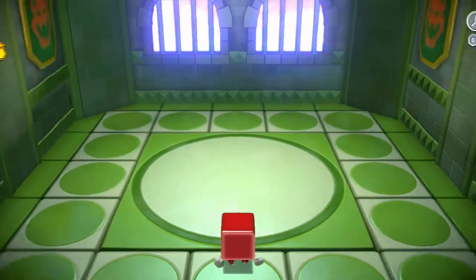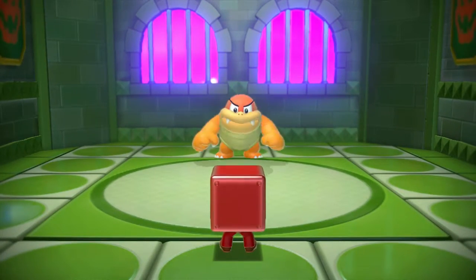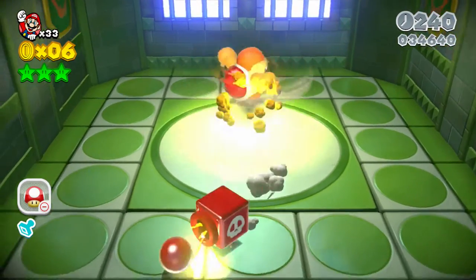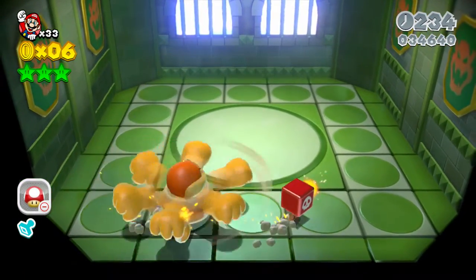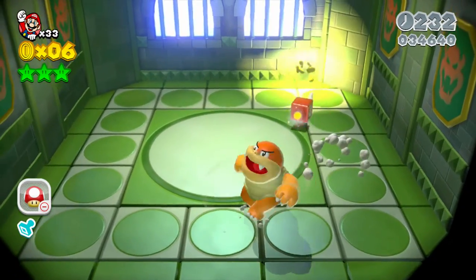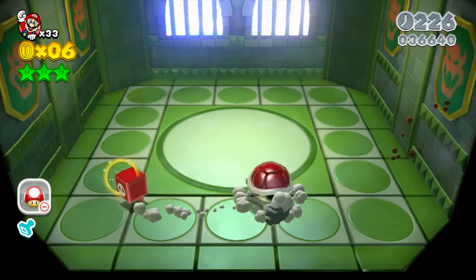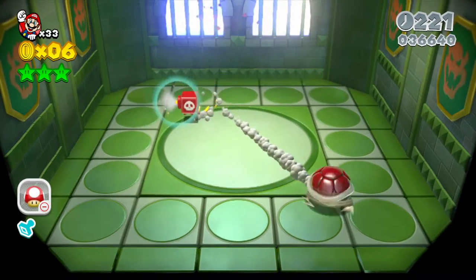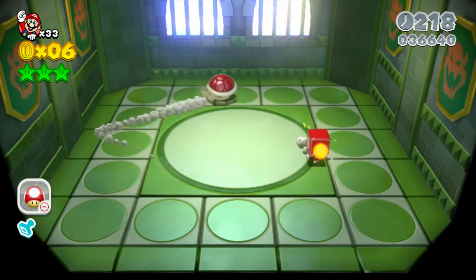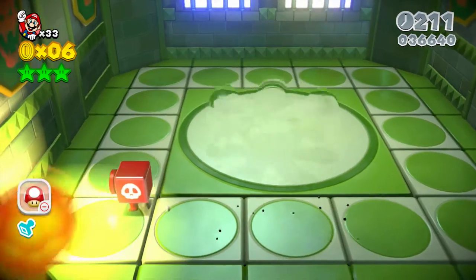This boss battle here is a little bit more challenging than the first one. The trick to this guy is just basically avoid him until he gets dizzy like that, and then you just got to jump on top of him three times like any other boss. But when he gets tricky is when he starts turning invisible.